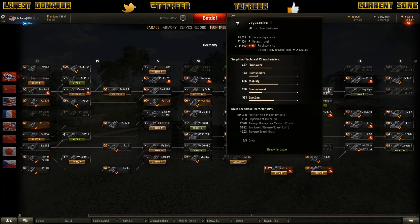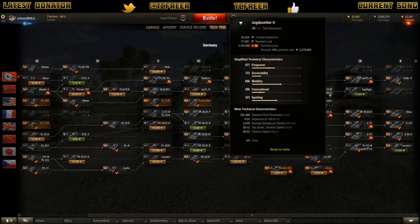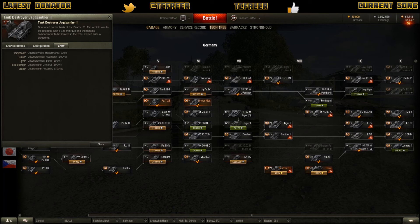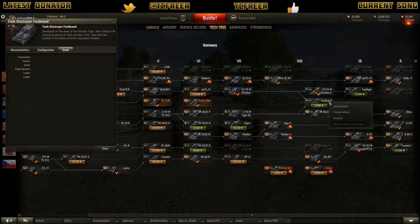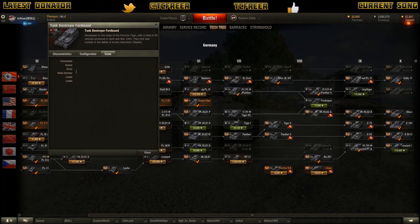I went to the Jagdpanzer E100 because I could move the crew straight across. Now if we look at the vehicle details here, as we can see in the crew, we have a five-man crew: Commander, Gunner, Driver, Radio Operator and Loader. If we look at the Ferdi, the Ferdi has a Commander, Gunner, Driver, Radio Operator and two Loaders.